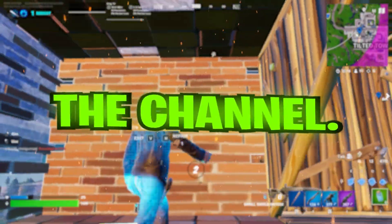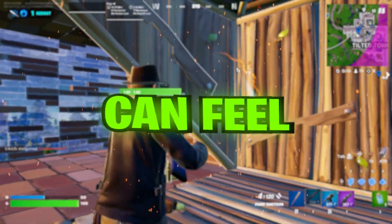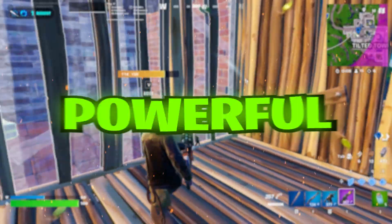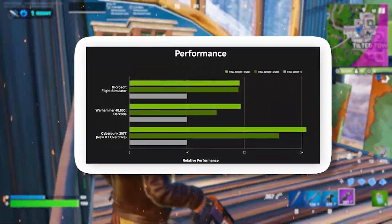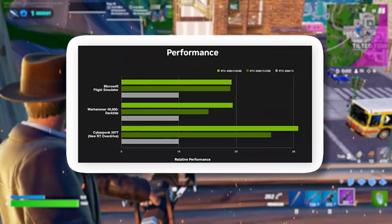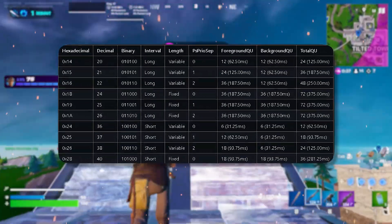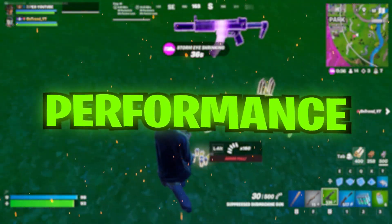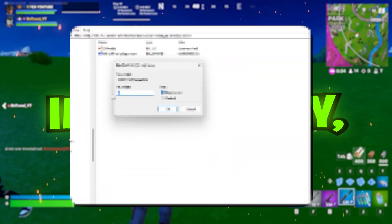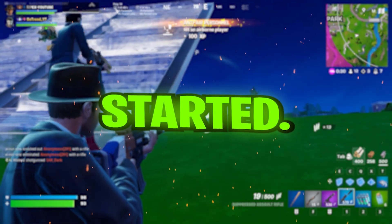Hey everyone, welcome back to the channel. If you're a gamer on Windows, you've probably noticed that sometimes your system can feel a bit sluggish, even if you have a powerful PC. Today we're going to talk about something that can help optimize your system's performance, especially while gaming: Win32 Priority Separation. Let's dive into what Win32 Priority Separation is, how it affects your gaming performance, and most importantly, how to apply the best settings for optimal performance. Let's get started.